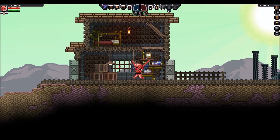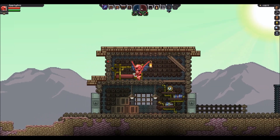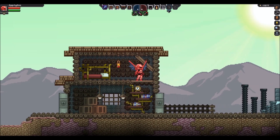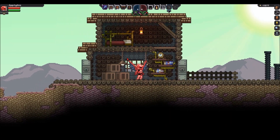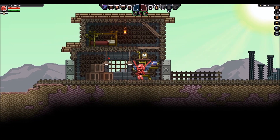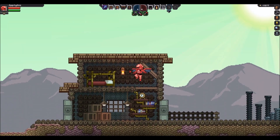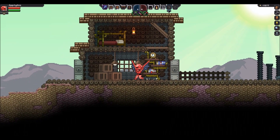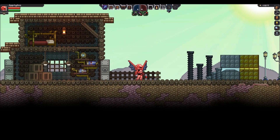We have copper platforms, copper crates, copper support beams, copper roofing, a copper lantern, and a little copper lamp — like you can hang lamp posts. We also have some new furniture involving copper, which is the steampunk set. So you'll see a steampunk bed here, a steampunk shelf which is actually one of my favorites, and then we have the copper fencing out here.